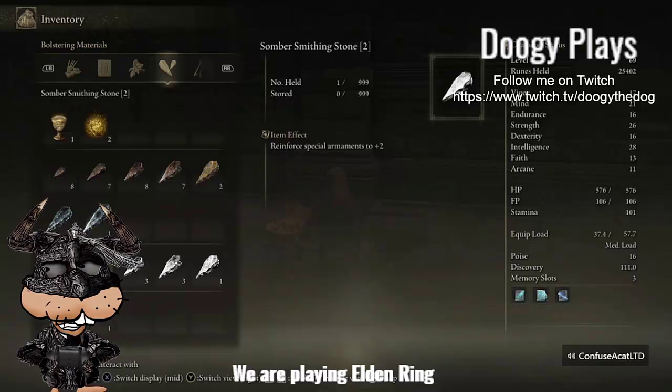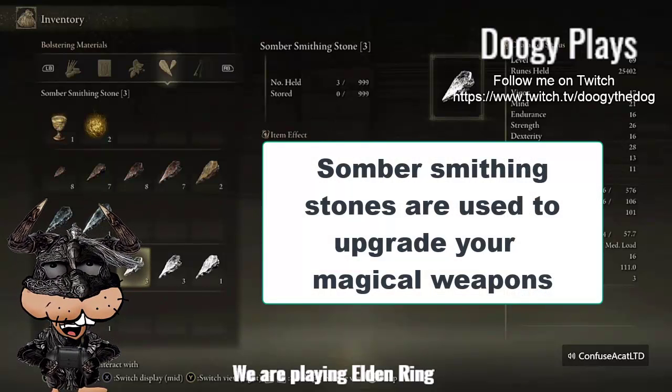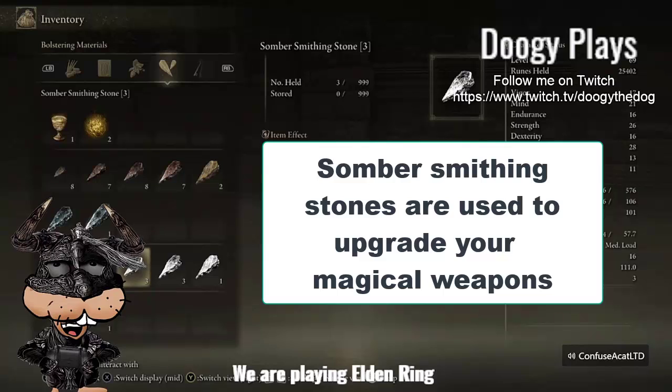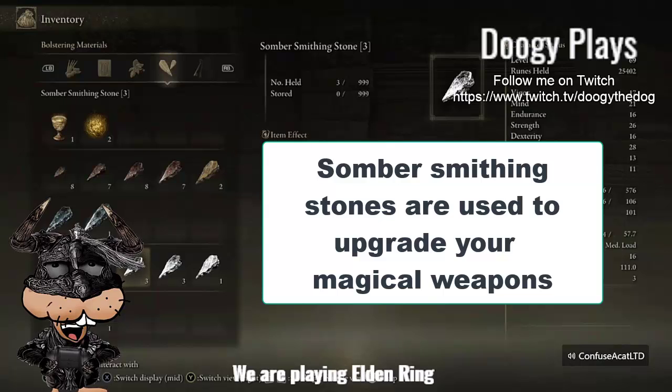These other stones down here are called somber smithing stones. The somber smithing stones are for special items, special armaments — I think that means magic armaments or special ones. They're not your standard armaments.